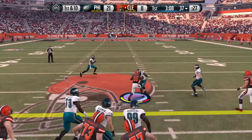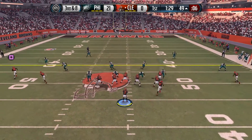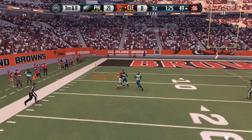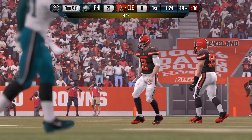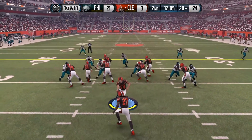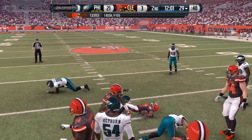Terrence West takes off for a gain of 12 — that's the first we've seen him in the preseason. On 3rd and 8, Manziel goes to the air going deep, incomplete but a flag — defensive pass interference would lead to a Cleveland field goal. We move to the 2nd quarter. Our rookies are in, our backups are in.